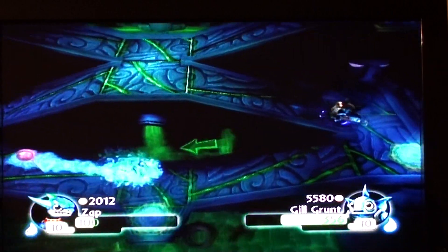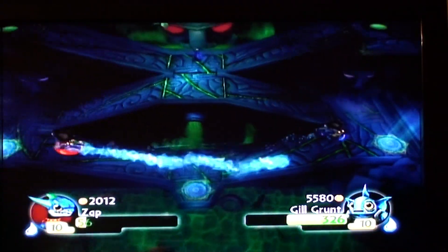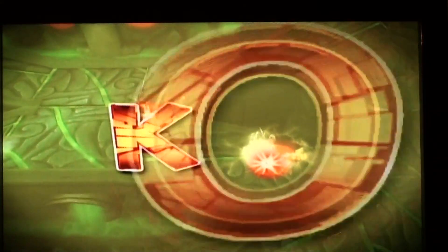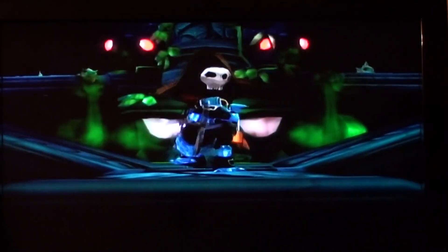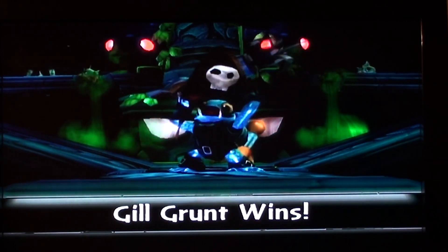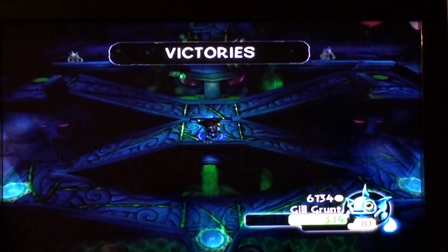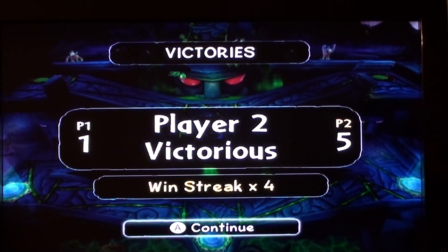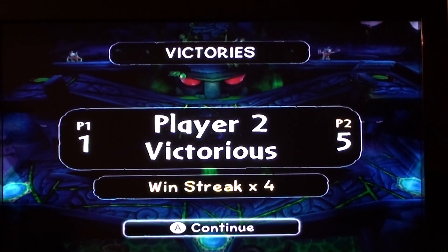Oh my god, you're killing me too. Why are you winning right now? That harpoon is... Jesus. Maybe that's the key to winning right there, just spam that. That's what I was doing. I'm like, I'm just going to stay away from you, because I was playing as the other guy. And I'm like, if I get too close to you, I'm done. He goes really fast, so the closer you are... fancy that. So Gilgrunt's stronger, but Zap's faster. Depends on which one you prefer.